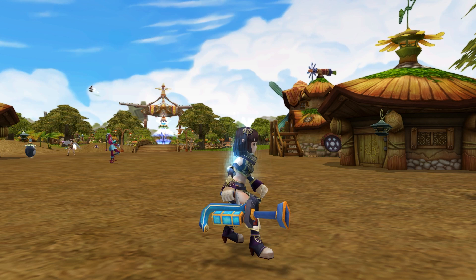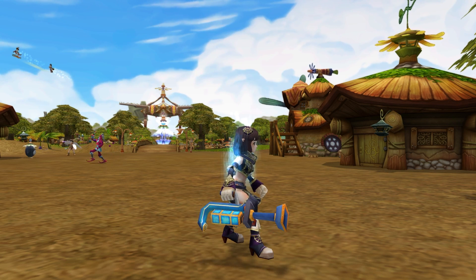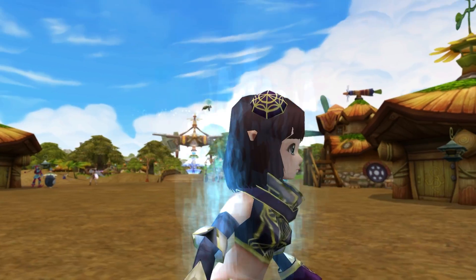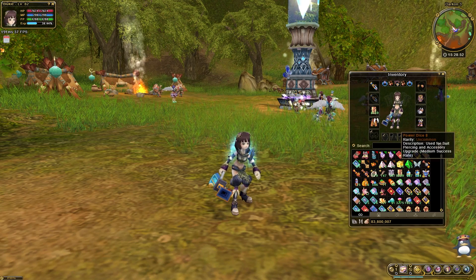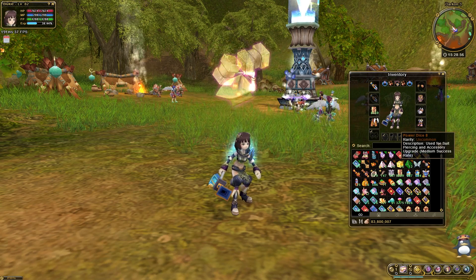While the costs may seem off-putting, players can strategically save up Pena for the Ultra Collector by selling the minerals they receive using lower Collector weapons. Because minerals are a core part of the upgrade system, they will always be in demand and can be used as a consistent way to generate income.